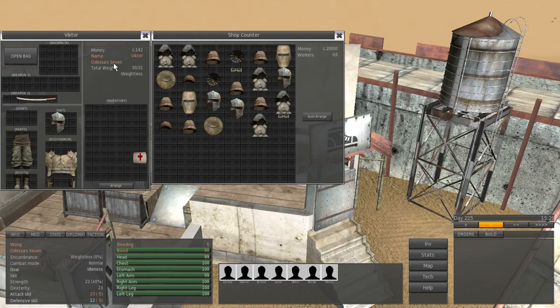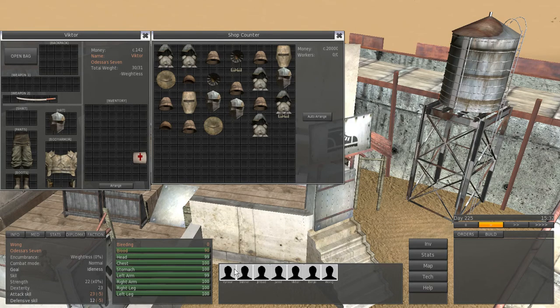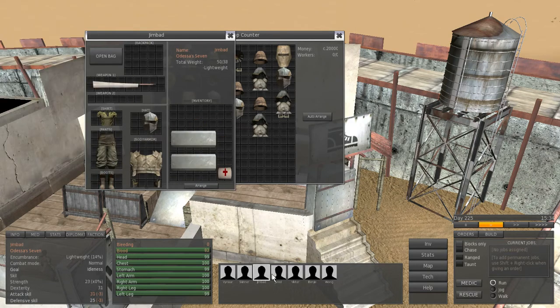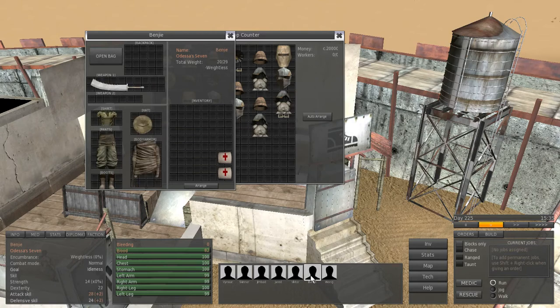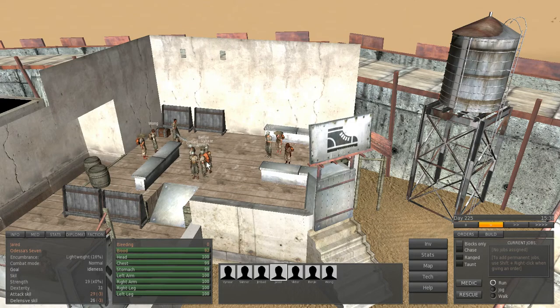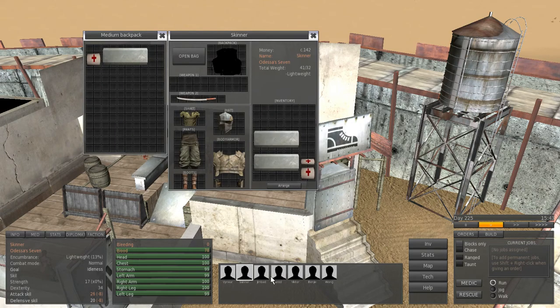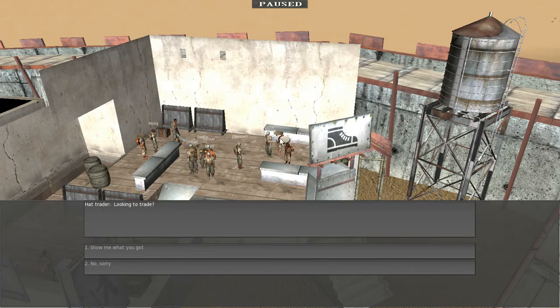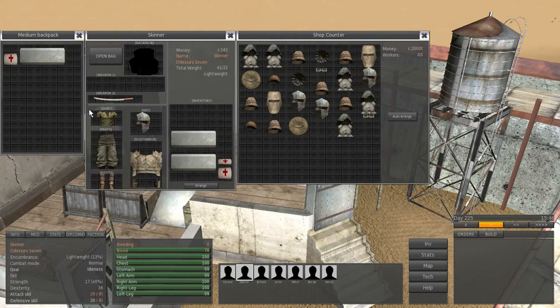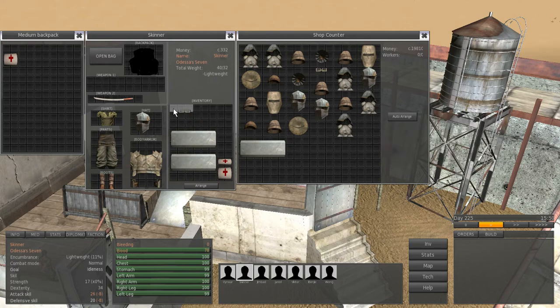Let me buy the goggles. Do I have enough money? No, I don't — I'm about 200 short. Maybe I've got something to sell. I'm going to sell some materials with my backpack guy. Let me sell one piece of glass. Now do I have enough? Yes I do. Let's get those goggles.